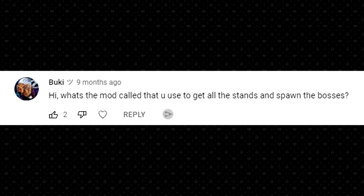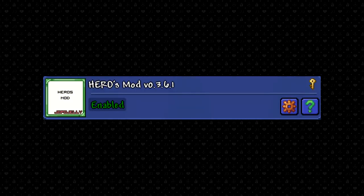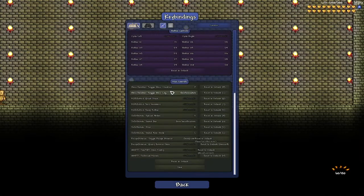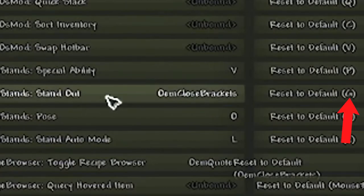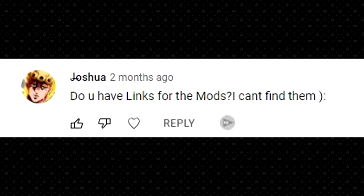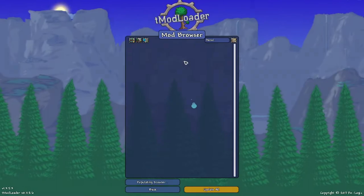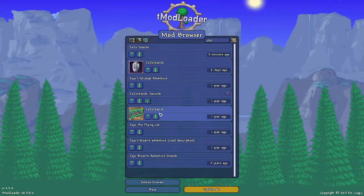What's the mod called that you use to get all the stands and spawn the bosses? I use the heroes mod, which you can find pretty much by just searching heroes into your Terraria tmod loader mod browser. How do I summon my stand? You have to set up hotkeys in the menu, but it should automatically be set to G. Do you have links for the mods? First, you want to click the link in the description, and it will take you to the forum, then scroll down and click the mega button right here, and you can download the files. You can also launch tmod loader and in the mod browser look for Jojo, and it's this one.